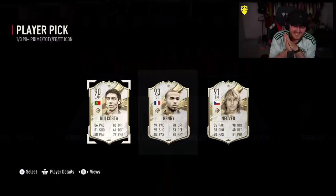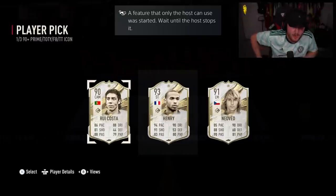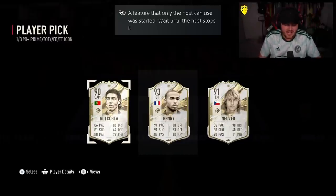Prime Anri. I don't know why Anri hasn't had a special version of an icon yet. I'm very surprised because he seems like if you give him five star skills he'll be broken good in the game and I don't get why EA haven't done it yet. Maybe they're waiting for shape shifters or something. All right, next one.